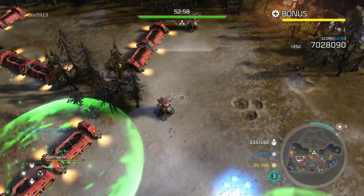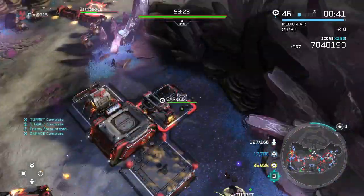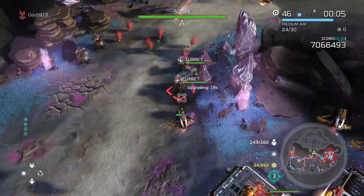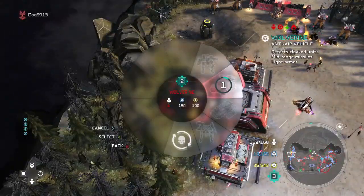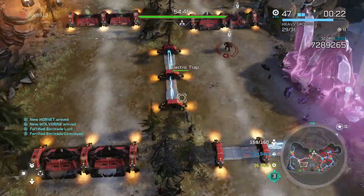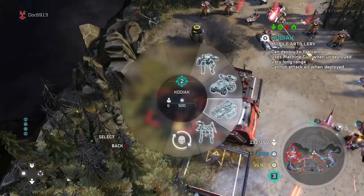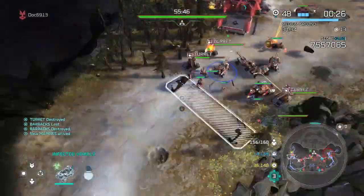I threw in a couple regen barricades to test them — they're pretty good and have an AoE healing effect that can heal nearby units. One important note in firefight mode: your units can roll through electrical barricades, but not through fortified barricades — which is why I focused on having a mostly air force with Hornets, while also having anti-air since air units can bypass defenses and reach the Terminus quickly. If you're holding each mini-base slot, you shouldn't have too many problems getting forces where they need to be.